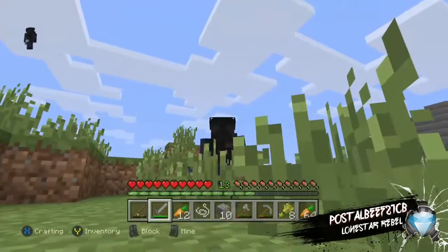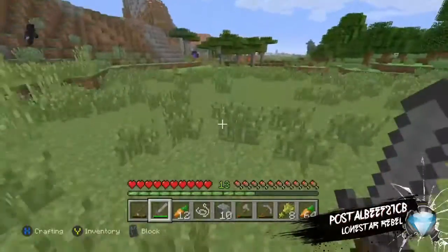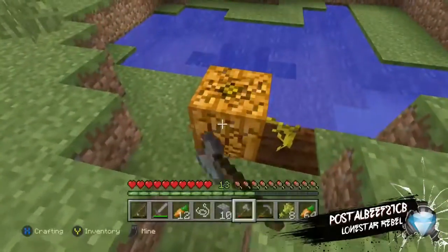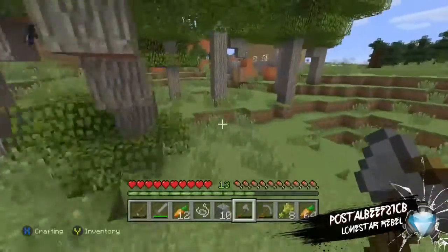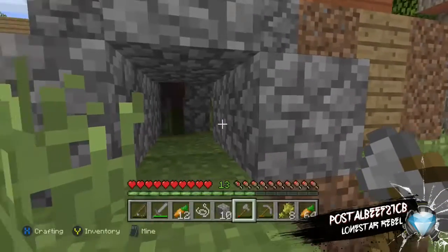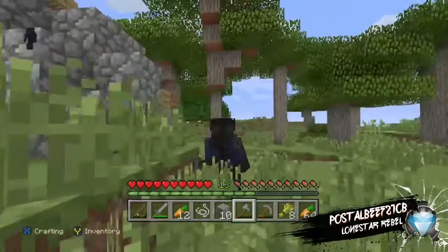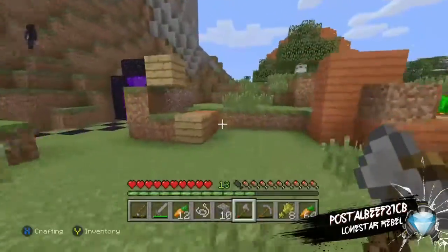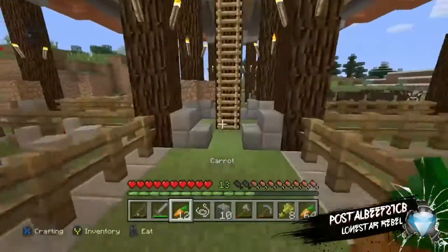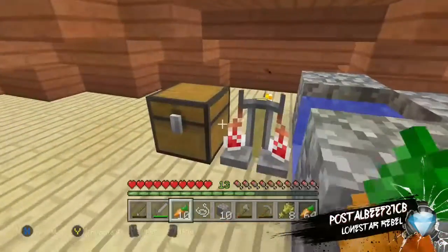I'm worried now because I left the game. I know with charged creepers you have to name-tag them so they don't despawn, but I think this villager is in a spawn chunk so I'm hoping it didn't disappear. Oh my gosh, it's still there! I actually thought I lost it — that feels so much better. These are spawn chunks so they're always loaded no matter what.